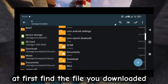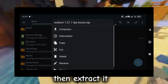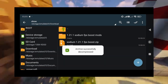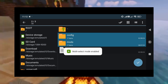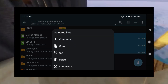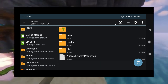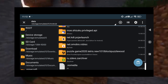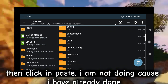At first, find the file you downloaded. Then extract it. Now cut or copy those three files. Then extract them into Minecraft as I do. Then click and paste.